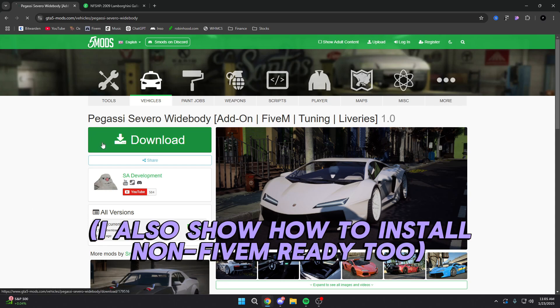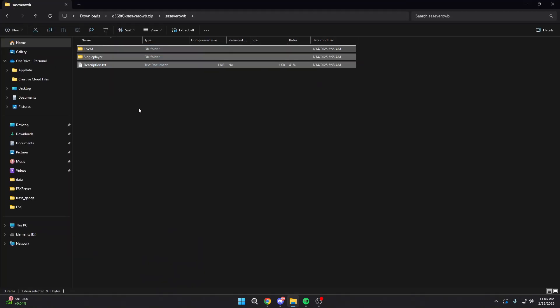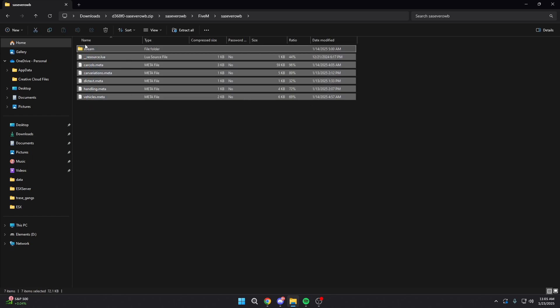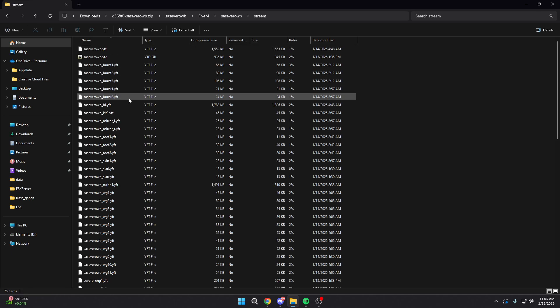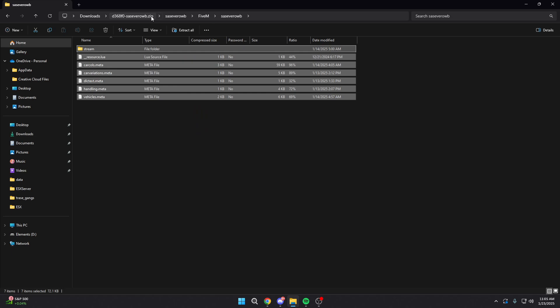Anyway, let's get into installing this. The first thing we're going to do is hit the download button and hit download again. From there we're going to get a zip file. After you open the zip file, you are going to see two folders: FiveM and single player. Obviously we're going to be opening the FiveM folder, and as you see, everything came correctly and ready to go — it already gives us a stream folder and our files are already ready to go. So basically this is FiveM ready.